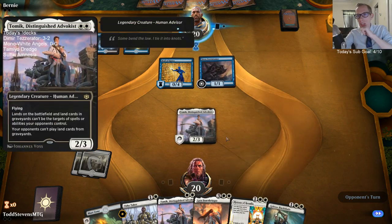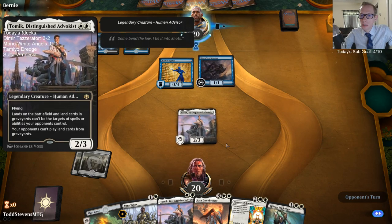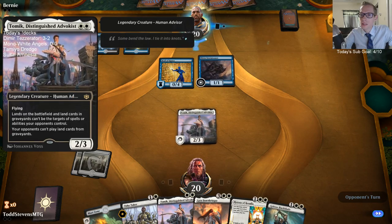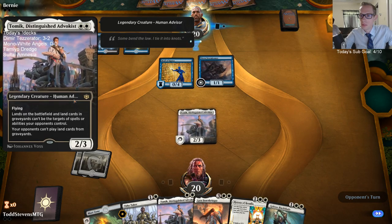Tamek, Distinguished Advocist — it's a 2/3 flyer for two mana. I don't really know why this is a flyer; it's a human advisor. He doesn't seem like he flies — just looks like a regular human.